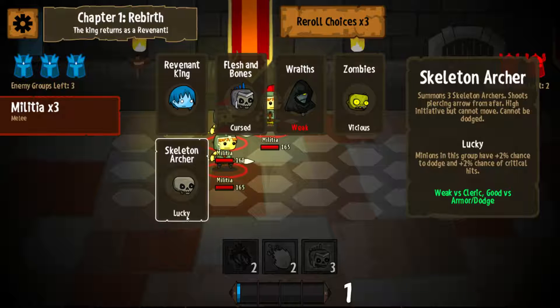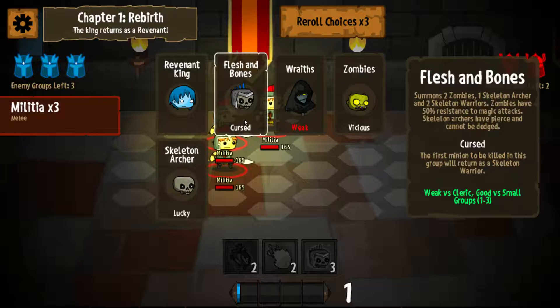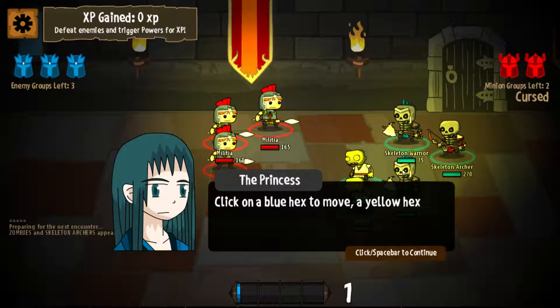We also have skeleton archers — you get three skeleton archers. They shoot pierce shots from afar, have high initiative but cannot move, and cannot be dodged. Minions in this group have a 2% chance of dodge and 2% chance of critical hits. Skeleton archers are really good especially against people who don't move, but I like Flesh and Bones because although you only get one skeleton archer, you get to field a total of five units rather than three. I find Flesh and Bones is quite powerful.